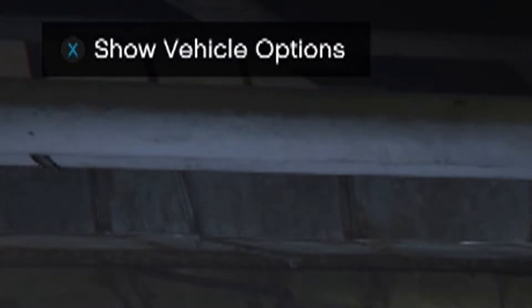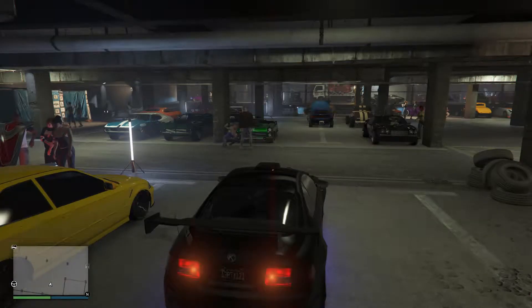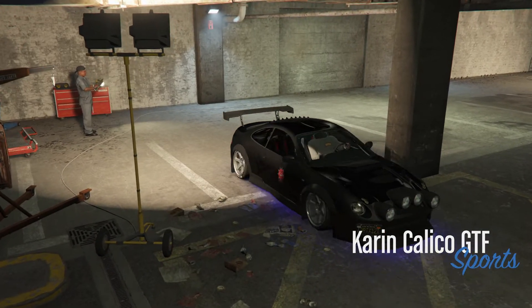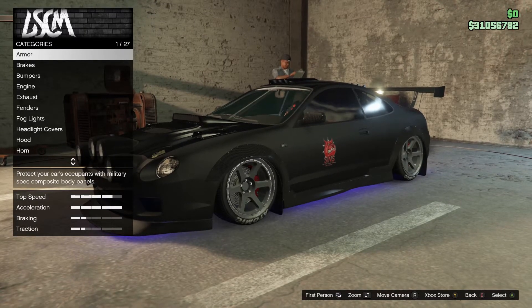Go ahead and press that, and we're going to be greeted with some more options. Press right on the d-pad to mod your vehicle. Once we're in this mod shop area, I would recommend adding the turbo and the majority of the other upgrades to this vehicle as it'll only make it a little bit faster.